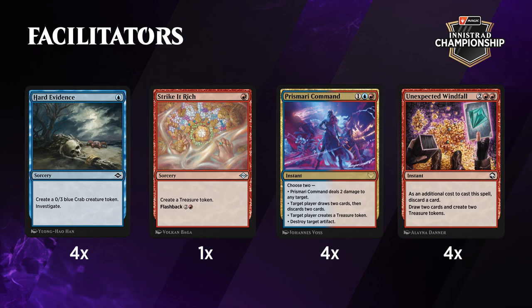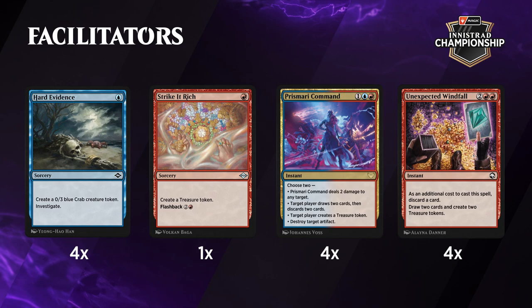The permanents you target are things like treasure tokens from Prismari Command or the Crab from Hard Evidence — all these little extra permanents you make with your early game spells. The token makers in the deck, the facilitators of the combo, are Hard Evidence, Strike It Rich, Prismari Command, and Unexpected Windfall. Tell me about these choices and why specifically these cards as the permanent makers of the deck.